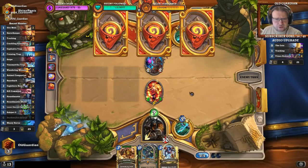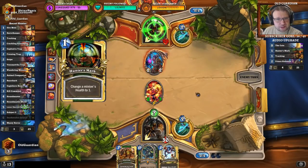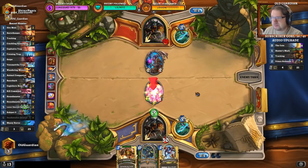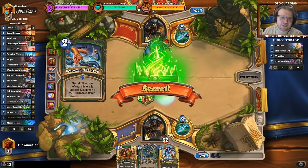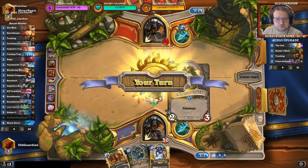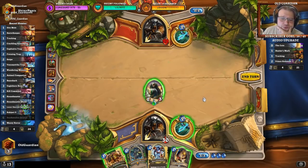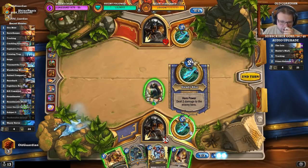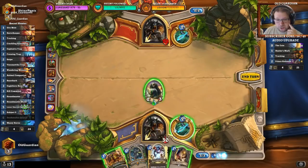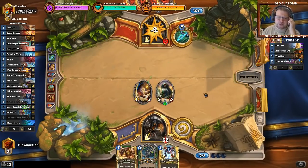So this is probably a Deathrattle Hunter again. Does he have something to answer this? He does — a Hunter's Mark. But I still get the Venomstrike Trap out there, and it's another two turns before he can Flanking Strike it, so it seems fine. Now the question is do I want to do Tracking here? Another option is just to play Dire Mole and Steady Shot, and I would have the Houndmaster continuation on four. I think that's fine — I'll go for this line over playing Tracking here.